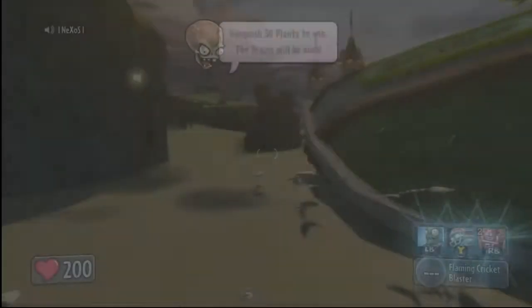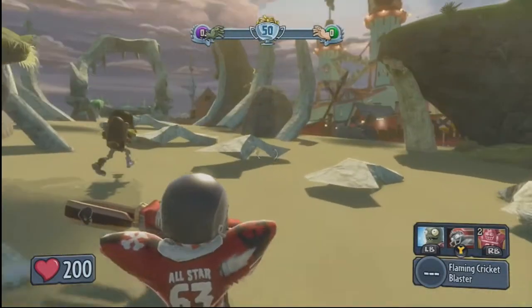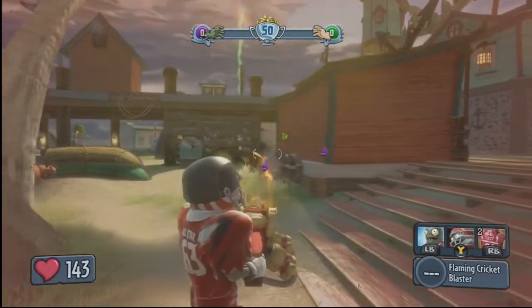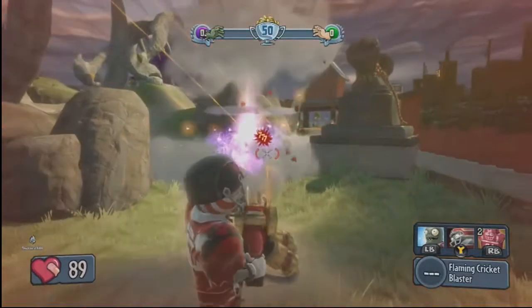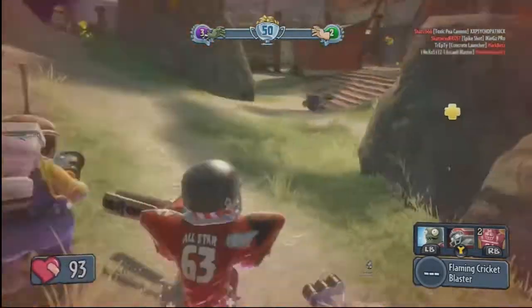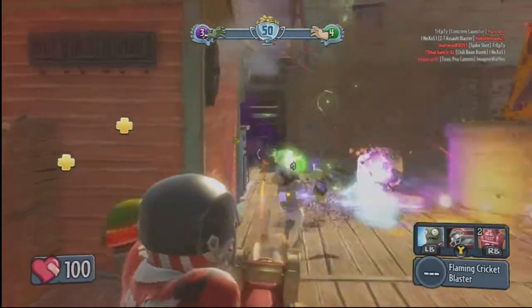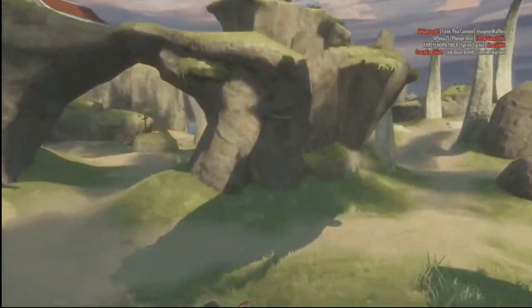This is a pretty big map, but I did promise to show you the Cricket Star. Sometimes this game has a problem loading chunks or something - that's why I'm doing this weird Parkinson's-like stutter. Oh, that Chomper is pissed. Got him. At least with the All-Star class they've got 200 health - these guys are kind of made to be front and center. That's sounding like a chili bean.